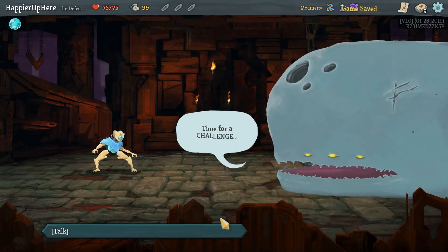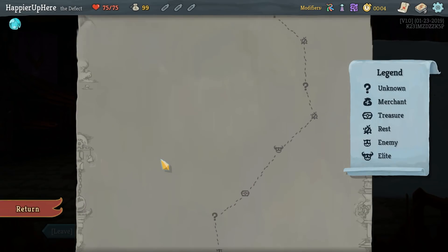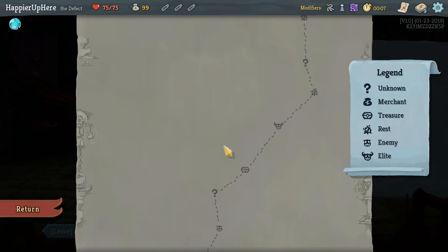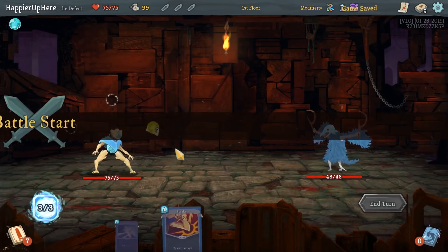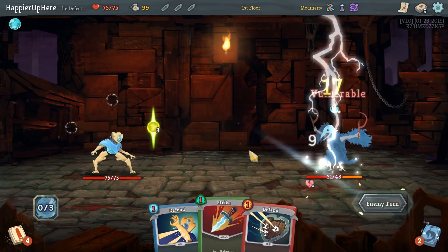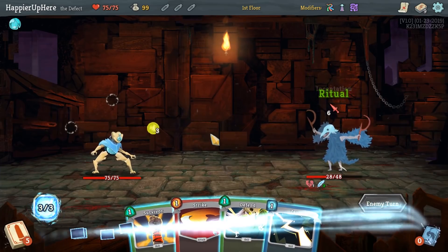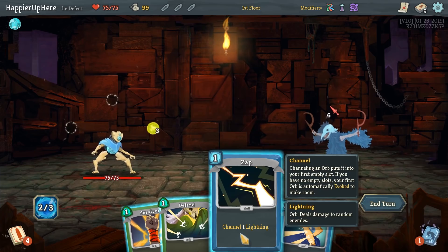It's very early in the day, so not too many scores are in just yet. I'll review the path — we have Hexaghost at the end, one elite, and an early shop. I'm worried that we'll have to pick up Curses to get a good score, but we'll have a big issue getting rid of Curses, so I'm not yet convinced I should do that.